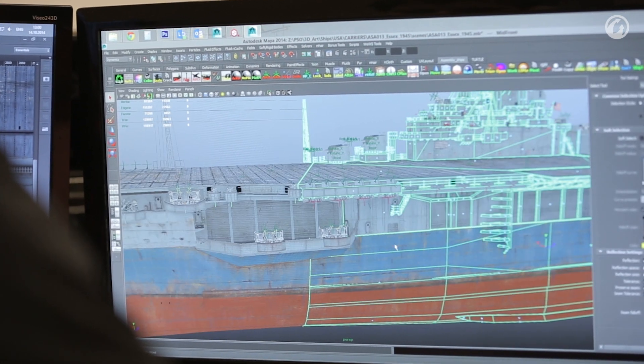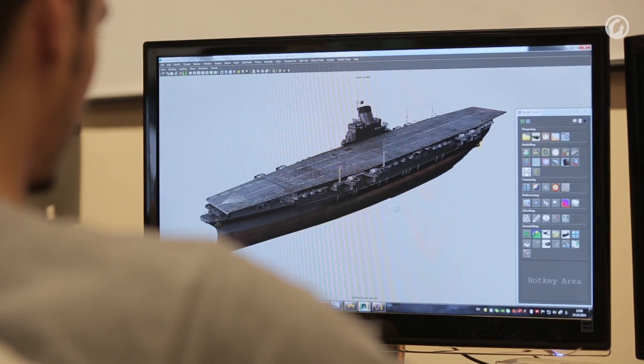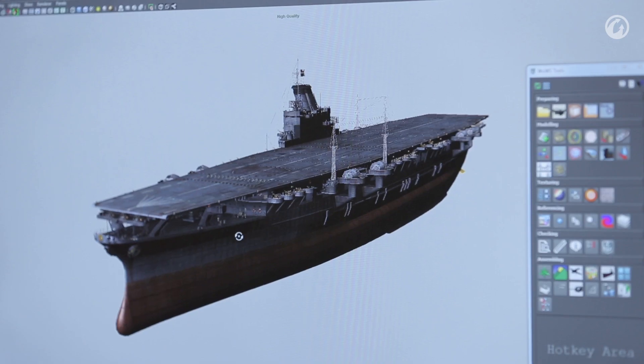First, you should know the difference between armored and unarmored aircraft carriers. Take the Japanese Shinano carrier, for example. It was rebuilt from a Yamato-type battleship. It has a well-armored deck and a nice armor belt, so it will be almost impossible to sink with artillery, even up to cruiser-sized guns. Players used to play it in the front line, having no problem dealing with fire from cruisers. Its aviation group was also pretty effective at destroying the enemy.